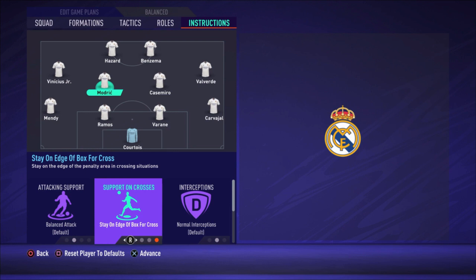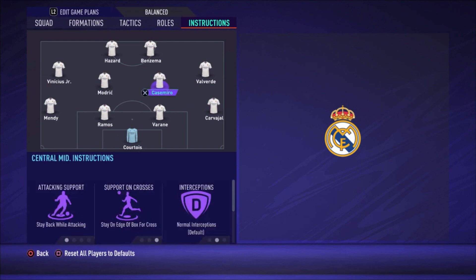Vinicius Jr is set to get behind and get into the box for crosses. For the two strikers: Benzema — the only change I make for him is stay central.